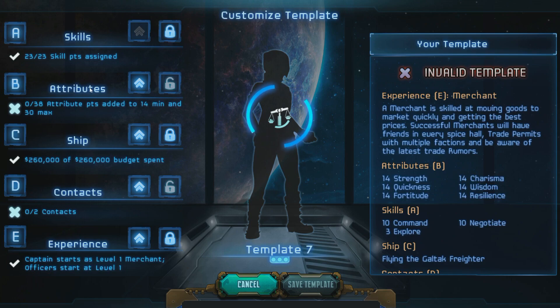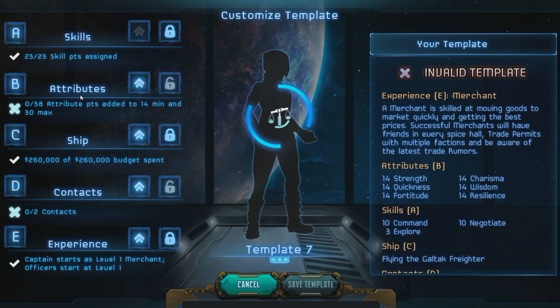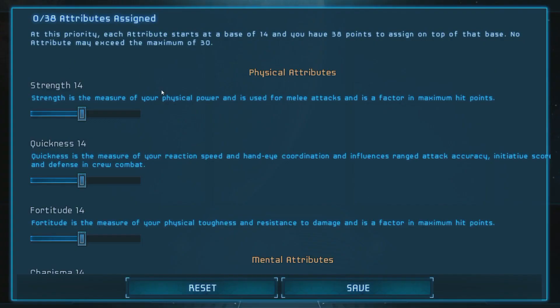Now, attributes are another very important thing. Unlike skills, they stick with you throughout the whole game. Attributes can be influenced by traits, but for the most part the only thing that's going to increase attributes is what you set them to at the start of the game — they don't level up. Your character increases in experience, and traits will bring them up and down, but that's it. They're pretty important and straightforward for what they do.